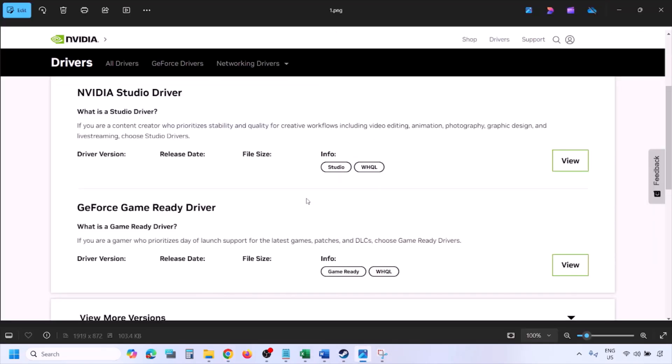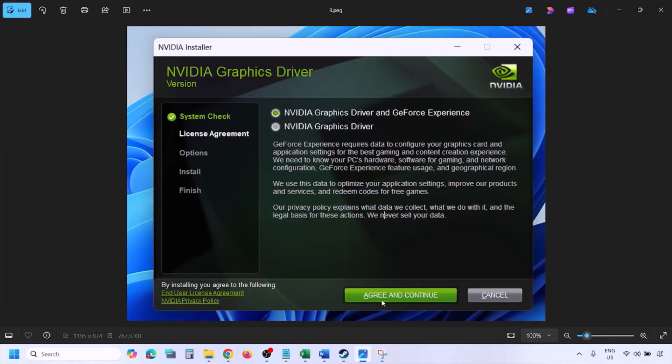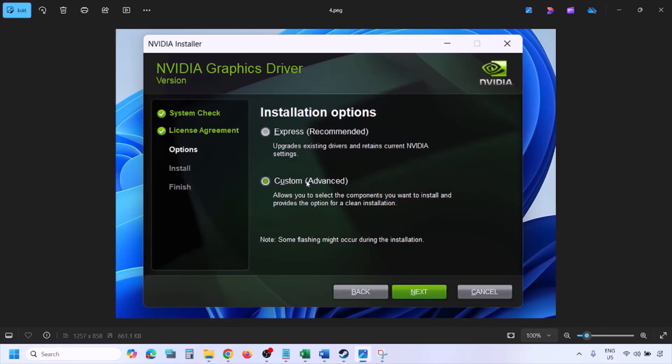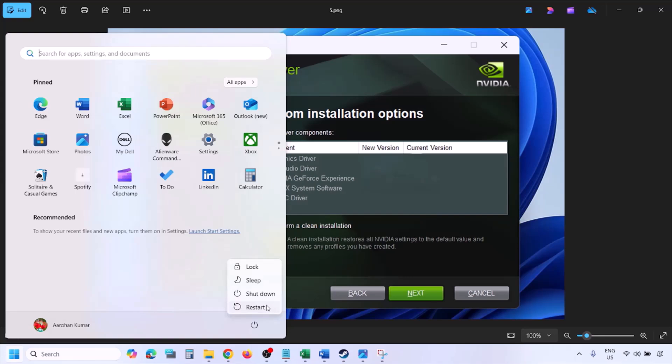Once you click Find, you will see the latest GeForce Game Ready Driver. Click on View, then click Download and let the download complete. Run the exe file, click Agree and Continue, and then select the Custom option. By default, Express is selected — select Custom and click Next. You will then see a screen where you must check the box that says 'Perform a clean installation.' Click Next, let the installation complete, restart your computer, and then launch the game.